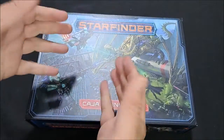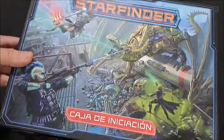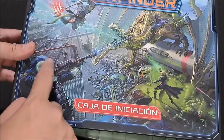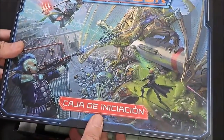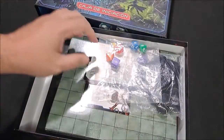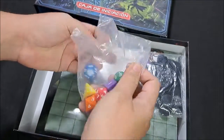Vamos a ver qué es lo que nos trae la caja de Starfinder, la caja de iniciación, que nos lleva a una galaxia distante. Fíjense que tiene aquí un rifle, unos implantes, a un tipo lagarto saltando contra una especie de dragón mecánico y una especie de mago o adepto. La caja nos trae en primera instancia los dados poliédricos para poder jugar, los dados básicos de los juegos de rol.